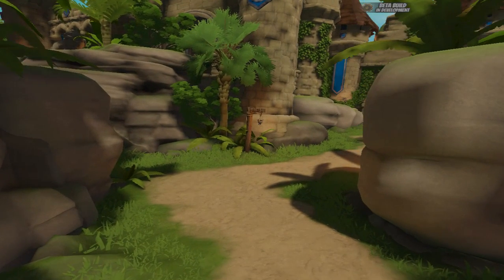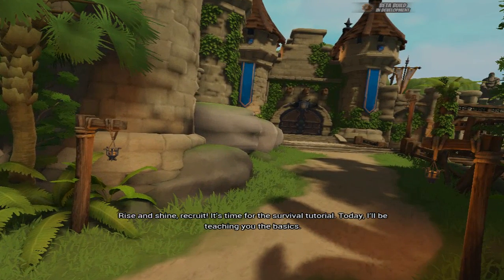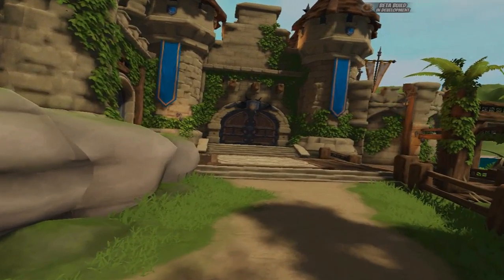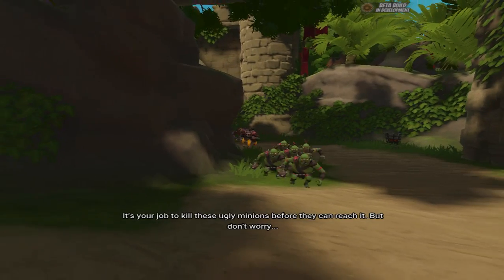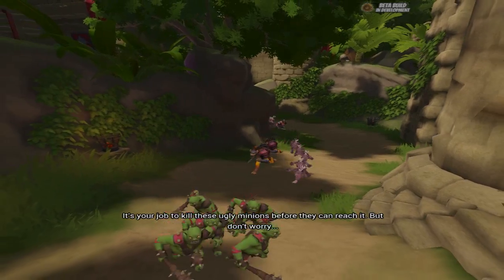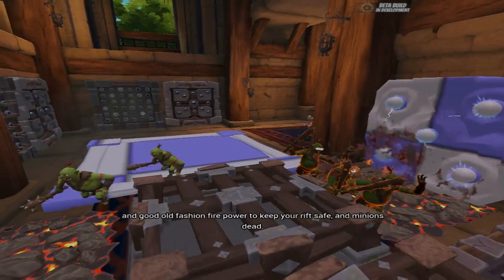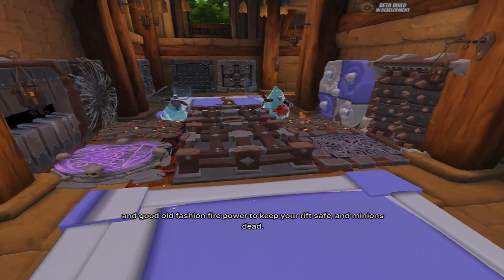Rise and shine, recruit! It's time for the survival tutorial. Today, I'll be teaching you the basics. This is your rift. Looks like sparkling cotton candy, right? No. It's your job to kill these ugly minions before they can reach it. But don't worry. You've got traps, guardians, and good old-fashioned firepower to keep your rift safe and minions dead.